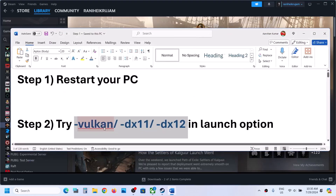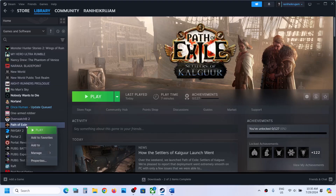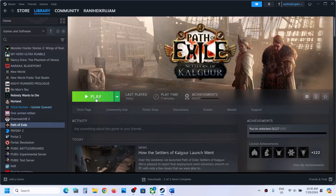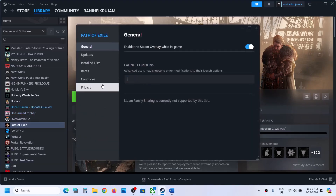If that does not work, you can try these launch options. Go to Steam, right-click on the game, select Properties, go to the General tab, and in Launch Options type in -welcome, then launch the game and check. If that does not work, this time type in -dx11, then launch the game and check.